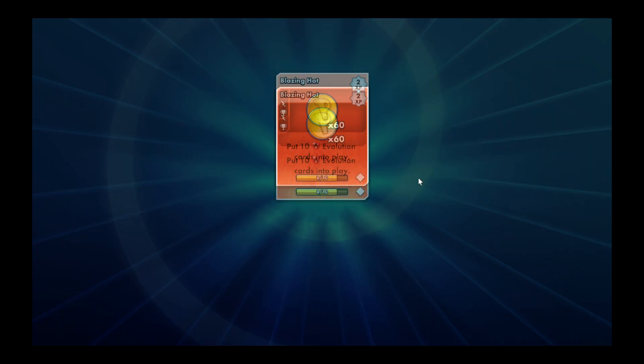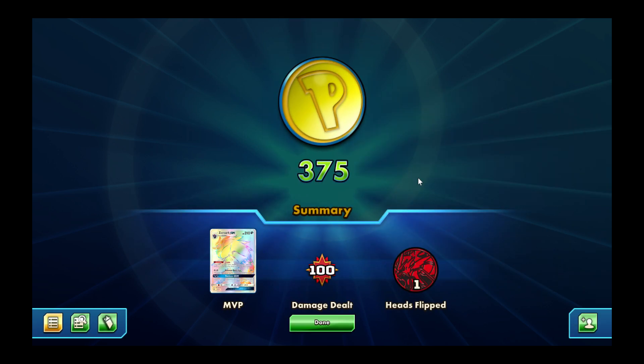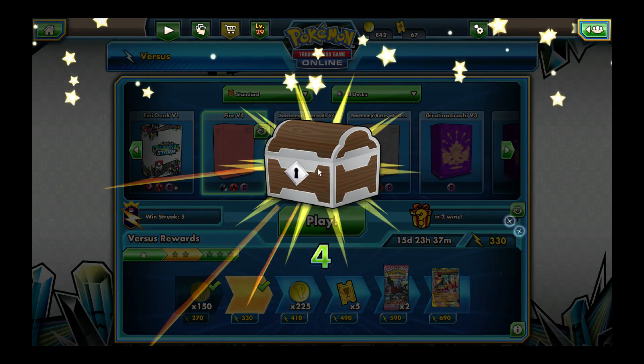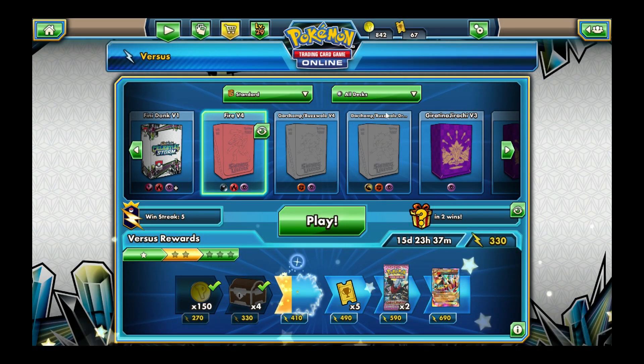There they are — Garchomp, Buzzwole. This one's the Fighting type and the other one's Dragon. Sometimes I do the Dragon types and switch to Fighting. I've got both. Giratina, Jirachi — that's a deck I made. This is a deck I'm currently playing in real life. This was a deck I modified once Giratina came out. Let's get that last fire damage, hopefully.